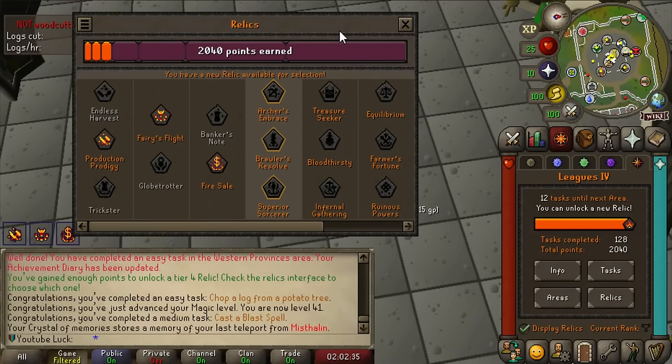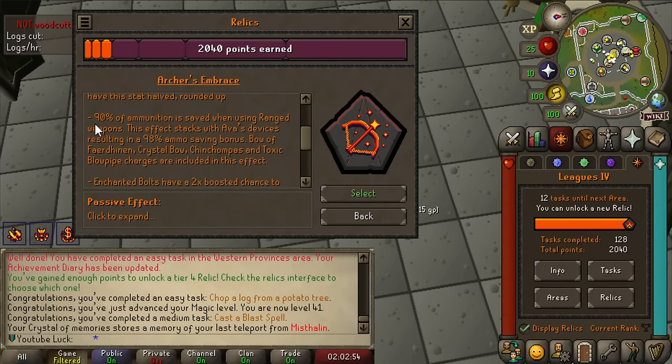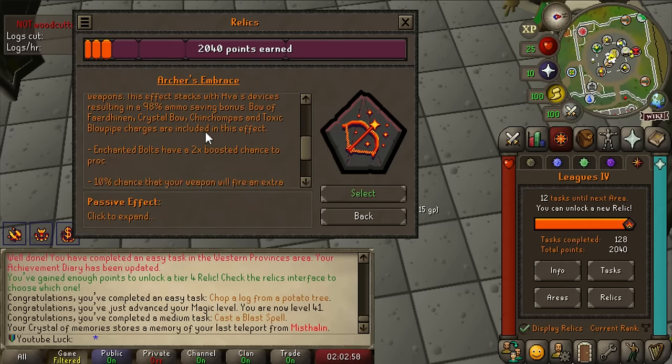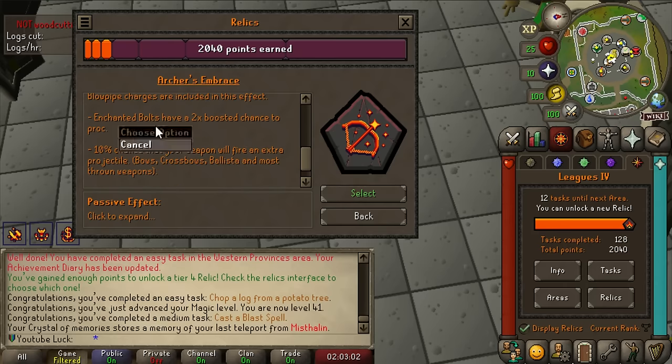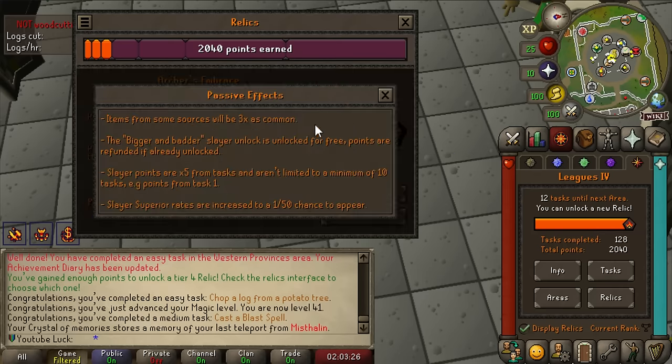Let's head to the bank and unlock our tier four relic. The last league I went melee, and the league before that I also went melee, so this time I am taking the Archer's Embrace - going full ranged build! Using a rune crossbow at two-tick attack speed is as fast as the blowpipe in the main game. Not only does it speed up your shots, you save 90% of your ammo with an Ava's device, or 98% with a max cape. Enchanted bolts have a double boosted chance to proc, and there's a 10% chance your weapon fires an extra projectile which is a double hit - that second projectile also has a chance to be a bolt proc. When shooting ruby bolts you could do 200 damage in one attack, attacking every two ticks.